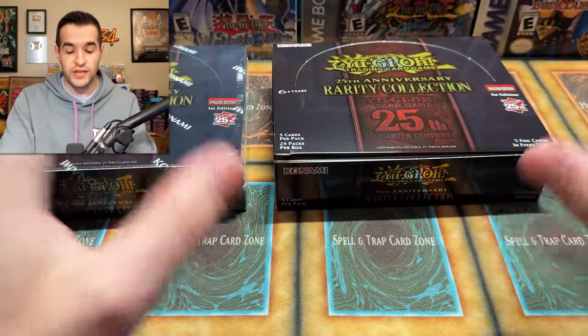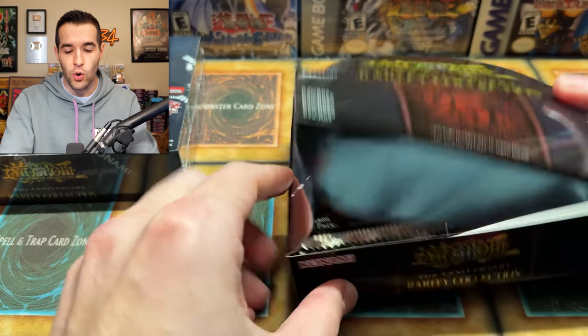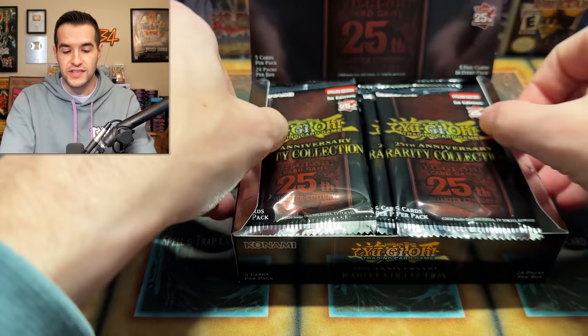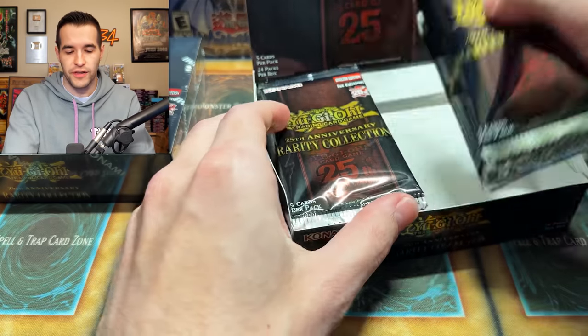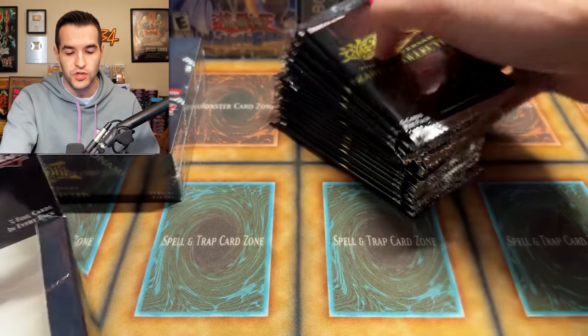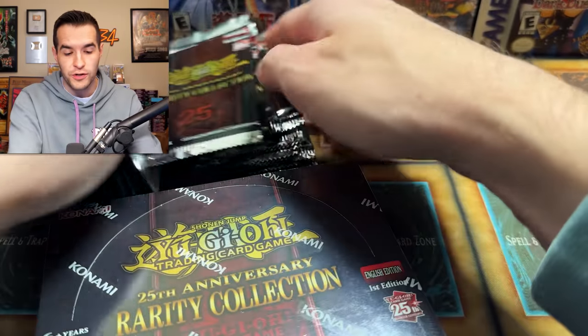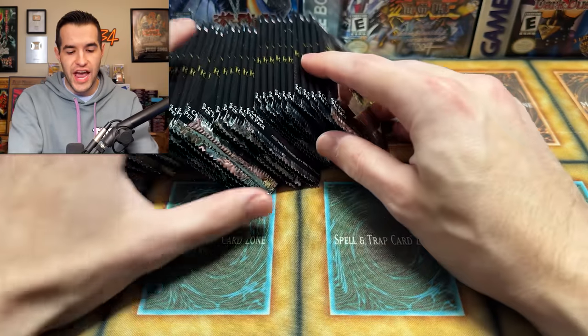It's going to be pretty cool for actually blinging out decks — you have a lot of different options for what you want. It's going to be interesting to see what happens with these cards. Pot of Prosperity now has seven new prints, not just one reprint — seven. The rest of it is extremely fun, super cool, and I think it's actually pretty easy to pull high. Exciting to open! Enough chitter chatter, let's get to this Rarity Collection opening.